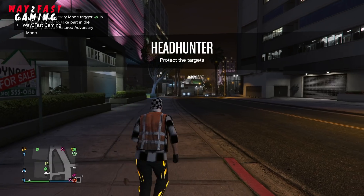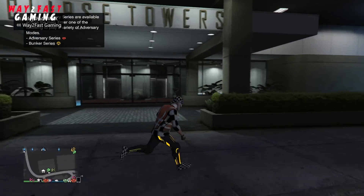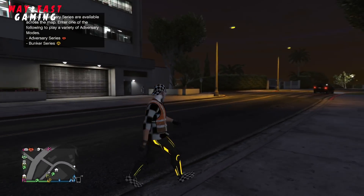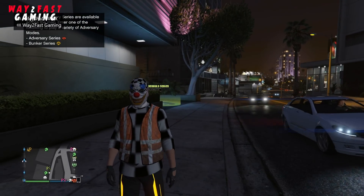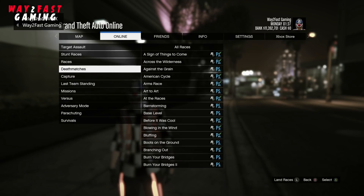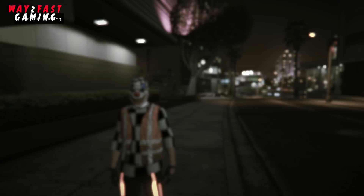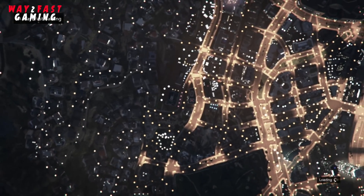The only downside unfortunately is it only works in missions. You can actually make the outfit and save it, but unfortunately it only works when you're in a job. The outfit does show the invisible stuff, but when you take it to free roam it turns into a normal outfit — it's not invisible anymore. Without any further ado, we're going to jump straight into this.